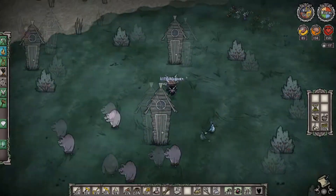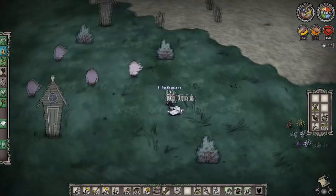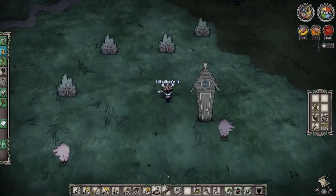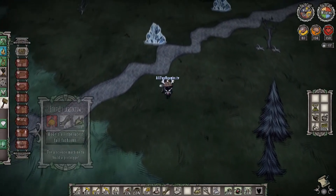The pigs will still continue to try to attack you if you attack them. But as Wilson, you can walk near a pig — you can go up and try to talk to a pig if you want — but they're not going to try to attack you. So leaving these pigs alone, we're going to take some pig skins with us.